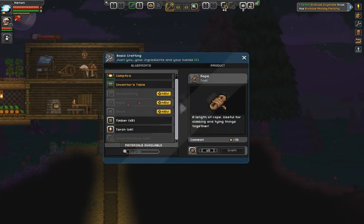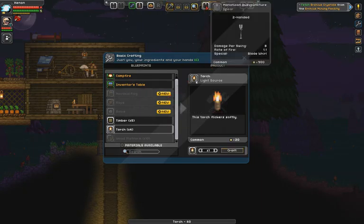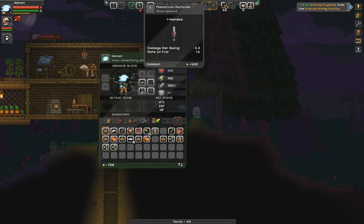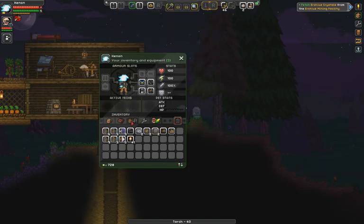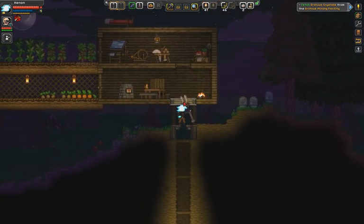Let's actually make the torches because I keep forgetting to make torches. This way I don't have to worry about torches again. And then right there we're gonna put the torches. There we go, that looks cool.